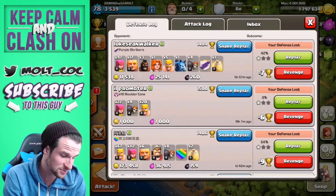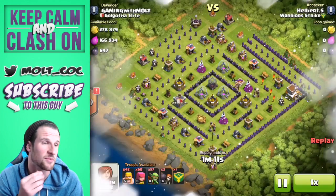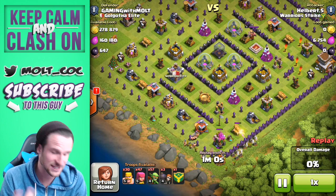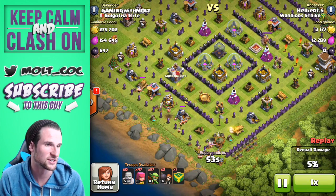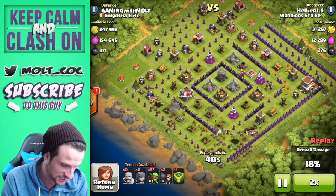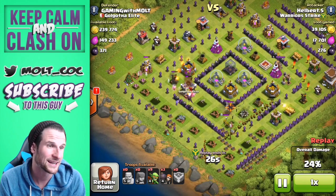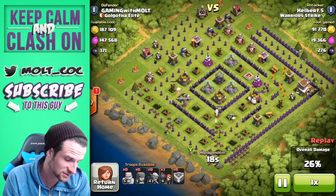I'm going to show you some defense replays because the base has been doing pretty good. I switched some things up — you can see I have two elixir storages in the middle, which I shouldn't have; I should have had my gold storages in there. This guy attacks from the bottom. We've made the walls on the inside a little more full instead of the ones on the outside. He's dropping all his troops, marching from the bottom. There goes his clan castle — if I had the gold storages in the middle we would have been fine.